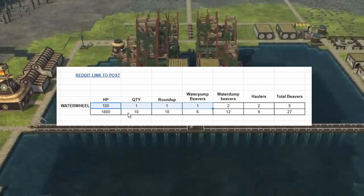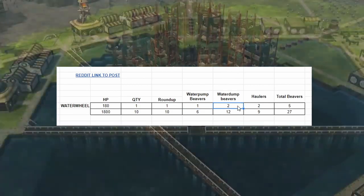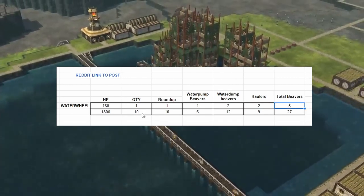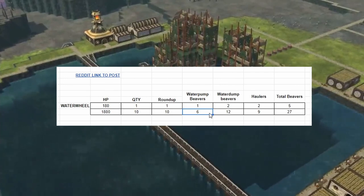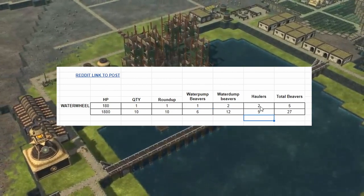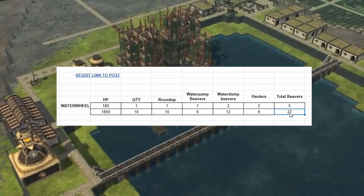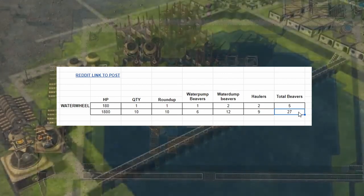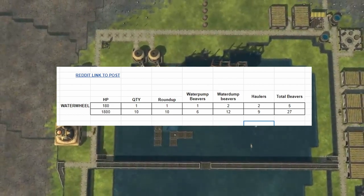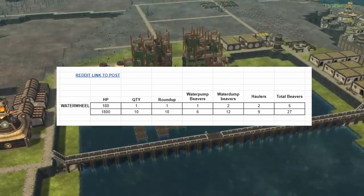To run one water wheel, one pump should be enough with maybe 2 dumps and 2 haulers — a total of 5 beavers. Scaling up to the same 6 water pumps and 12 water dumps setup, I also included 9 haulers to move water around, bringing the total beavers required to about 27.